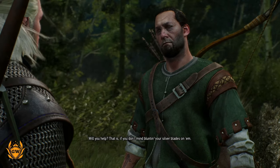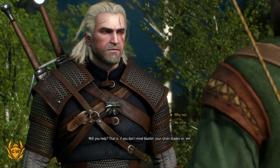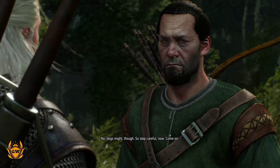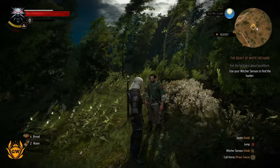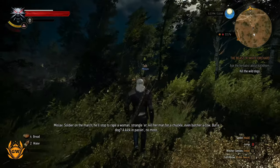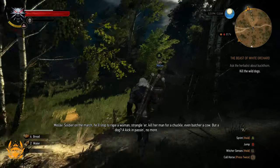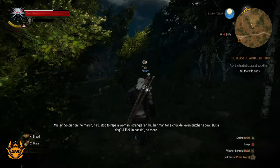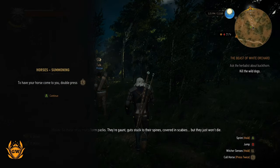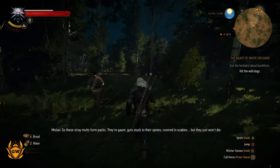Will you help? What about the Griffin — we're after something that's killing loads of people. Your silver blades on them — why not? Sure, Griffin's not going anywhere, dogs might. We're your friendly Witcher. Right, these dogs have been a problem for a while now — since the war started, soldiers on the march. Even stray mutts form packs. Their spines are covered in scabies but they just won't die.